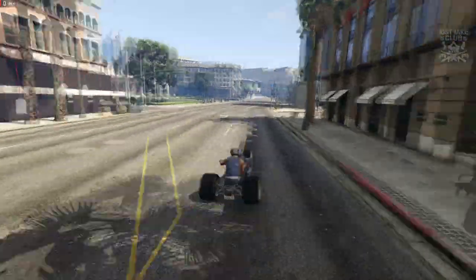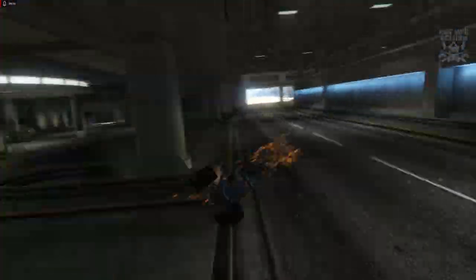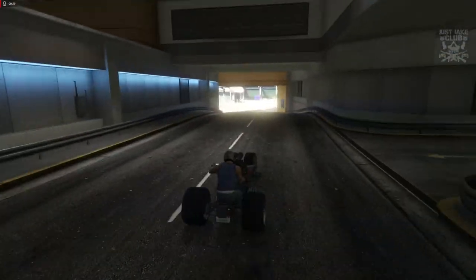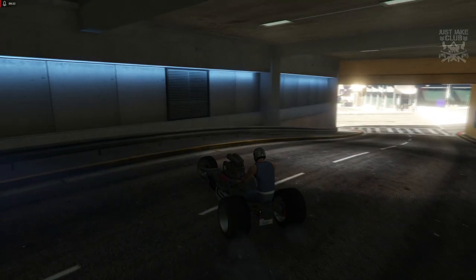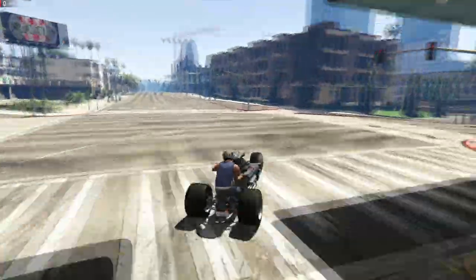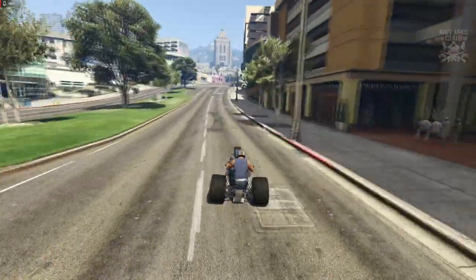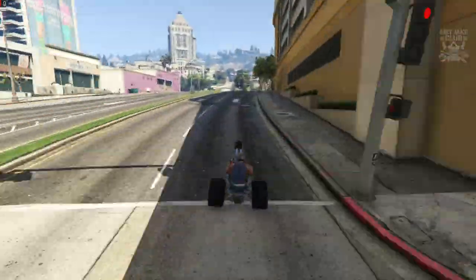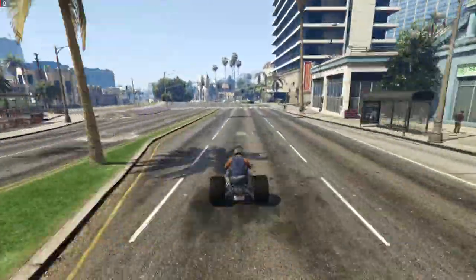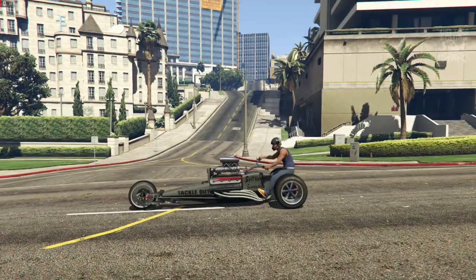That was full lock, full throttle and there was no wheel spin — the traction on this thing is immense. It's really quick, traction is really good, and the cornering isn't actually too bad — it actually feels quite light. Not as light as a car, but for what this is — a long-ass trike — it's actually really easy to handle. It's just so long, it's got the turning circle of a bus.